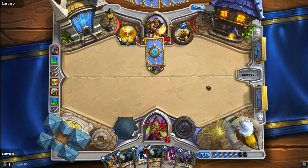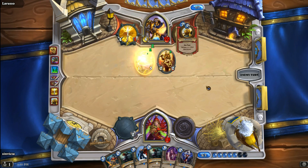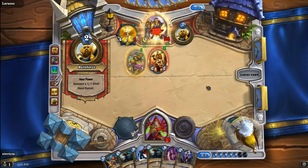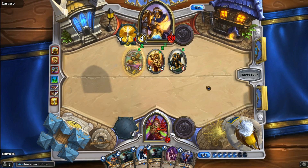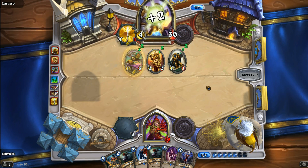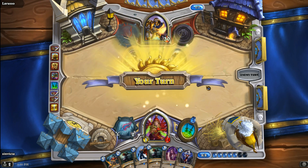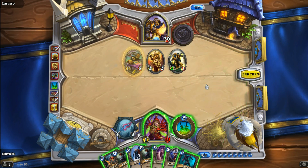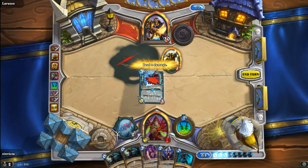Master Swordsmith comes out, and Argent Protector is going to Divine Shield the Master Swordsmith. True Silver Champion charges are gone, but the Paladin's back at full health and I'm sitting at 14 health. Sprint comes out — not really what I needed. I really don't want to waste an Assassinate, but I think I'm going to have to. Let's go ahead and Assassinate the Master Swordsmith, take out the Argent Protector, and get rid of the 2/1 as well.